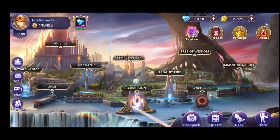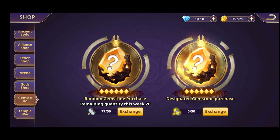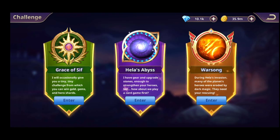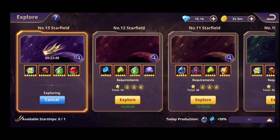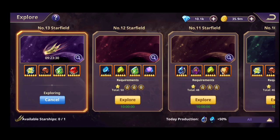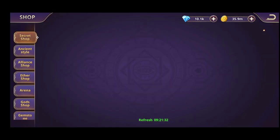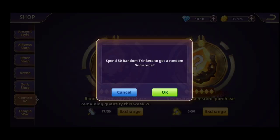One more spot where you will find gemstones: the Sales Department. There are hammers — random trinkets — that you also get in the Trial of Fire Warsong when you send your ship. You take those hammers and trade them in the Sales Department in the gemstones section, then hit exchange.